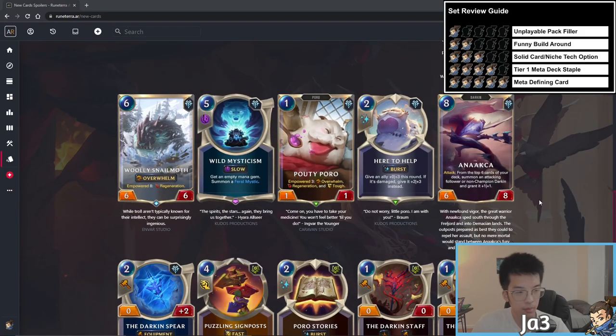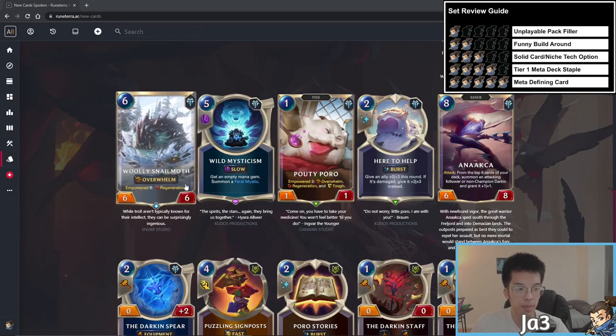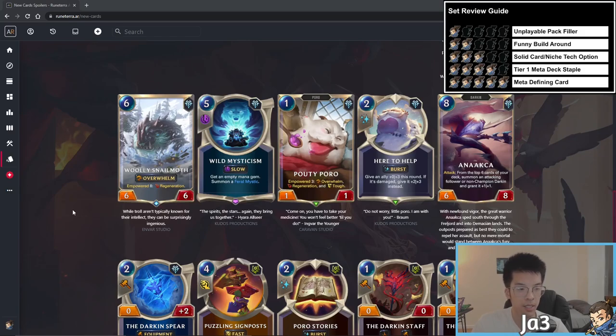Next, Woolly Snailmoth — six mana 6/6, empowered eight gains region. So as long as it has eight attack it has region; if it goes back to six attack you lose region. Overall, at six mana a 6/6 with conditional region is not good. Compared to Mammoth Shaman or the Augur of the Old Ones, this overwhelm-region package at six mana is too slow. You have much better plays — like Blaze Side Juani. This is a one star card.